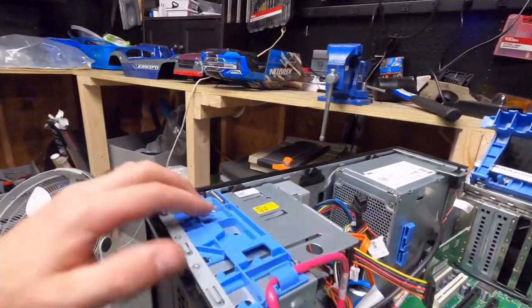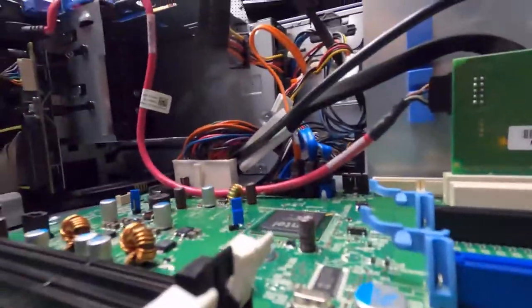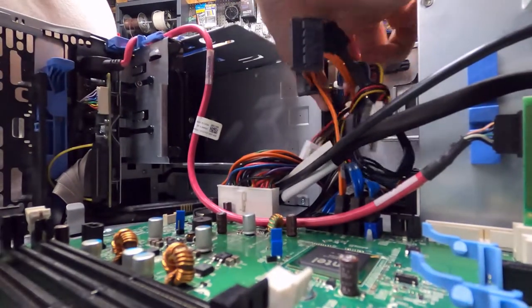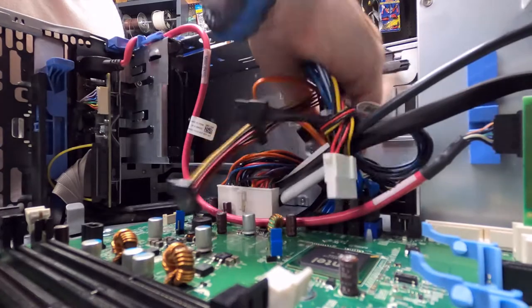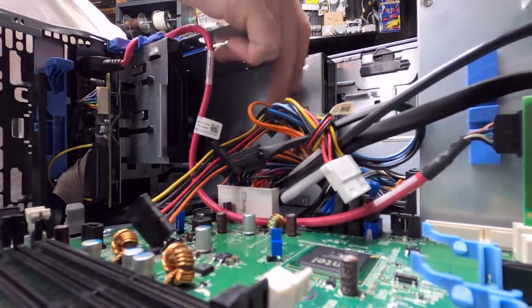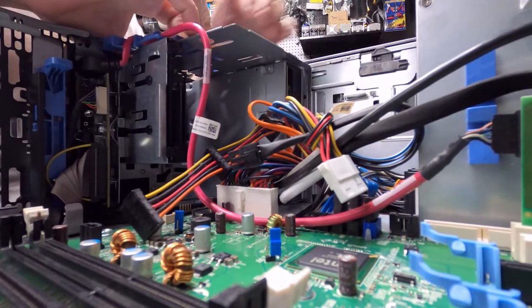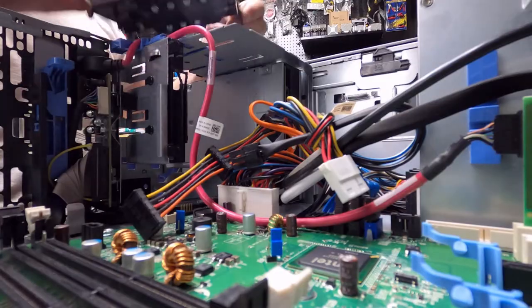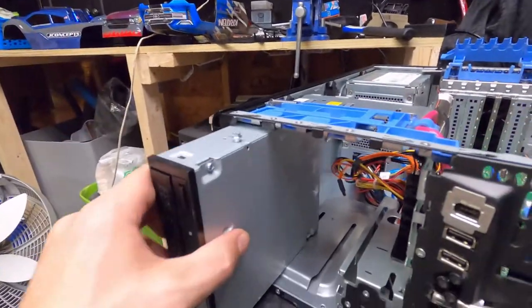The first thing I did was strip it completely down. I took everything I could out of the computer and completely disassembled it. I thought if I was going to do this, I needed to take it apart — and with the Dell, all these little latches and stuff kind of help tear it apart.